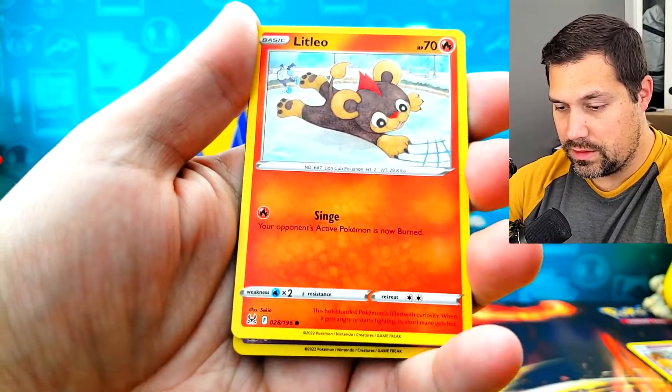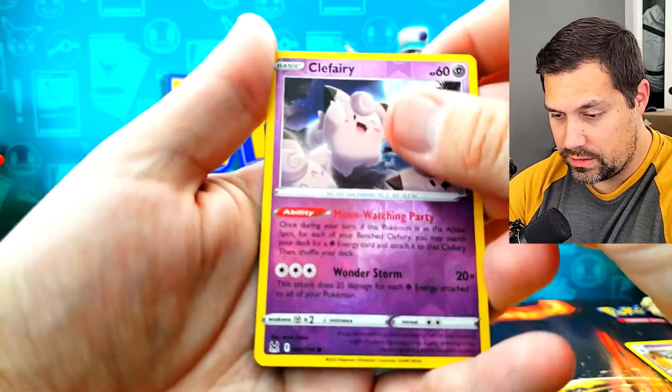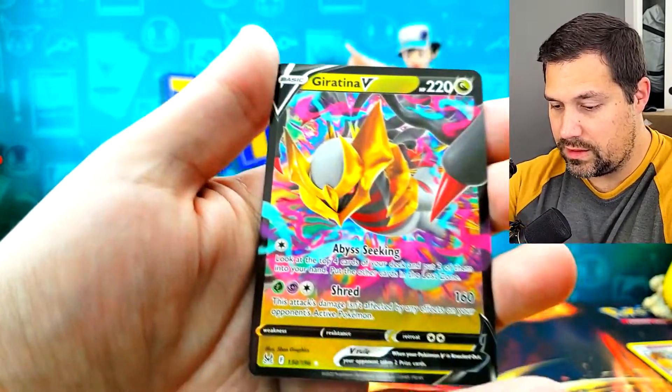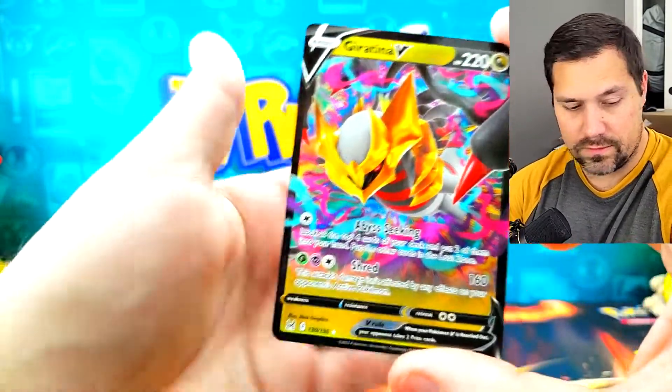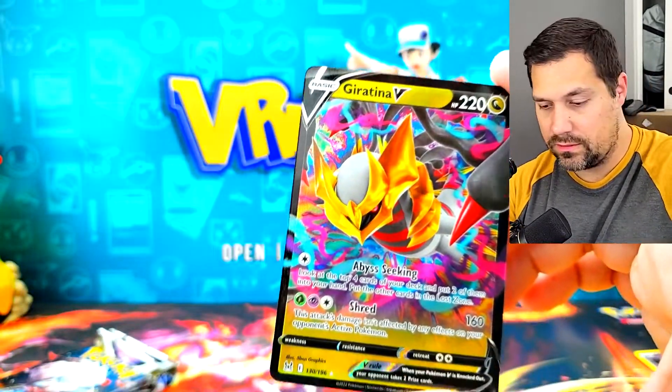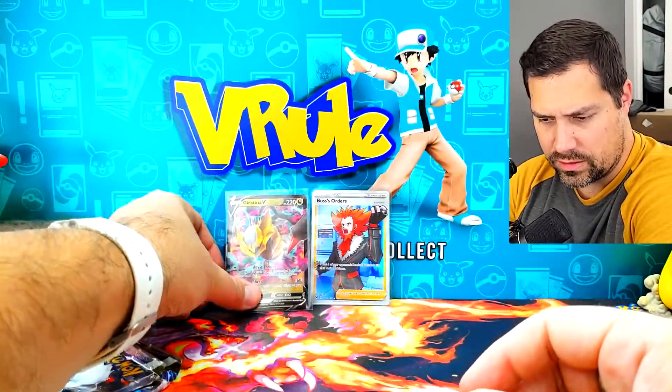Slugma, Tynemo, Litleo, Magmortar, Clefairy — and we got a V here. There we go — Giratina V. Nice, another hit. That's in the regular slot. We got one on the Trainer Gallery, one on the regular slot. Giratina V — I think it's a playable card, though I haven't really been paying attention to that aspect of it lately.